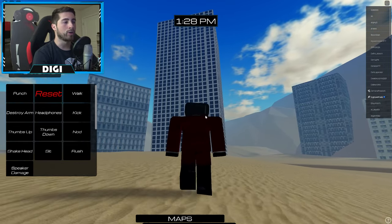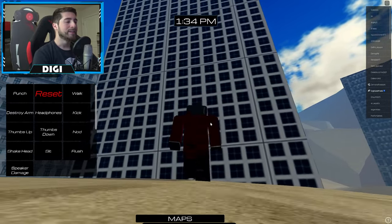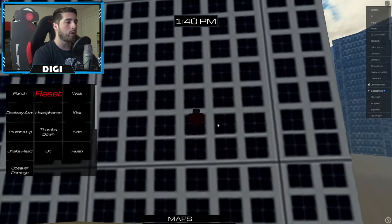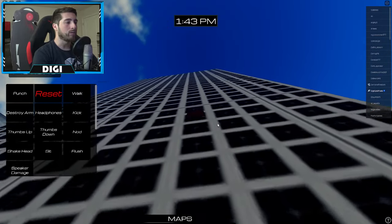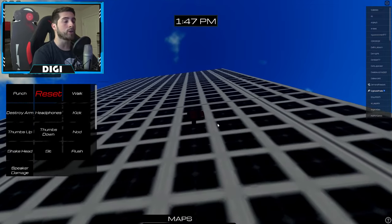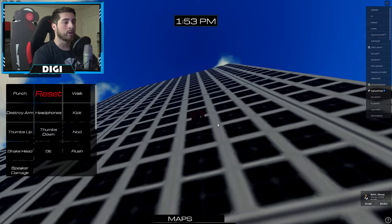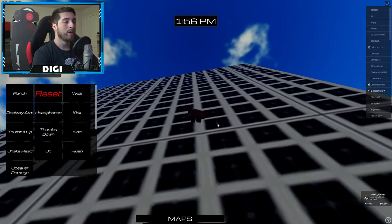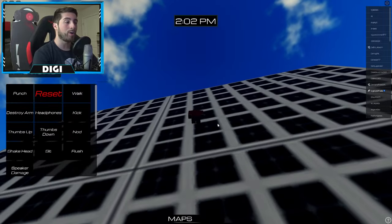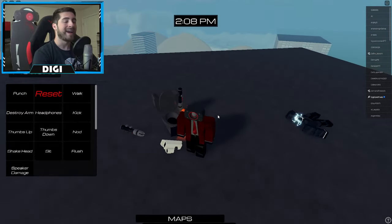Run over to that building. You need to go up it — just doing a normal jump doesn't always work, but you hold down the walking forward button and the jump button at the same time. Keep holding forward and jump until you get to the top. Once you're up there, touch the toilet and that's how you get the Dark Toilet badge.